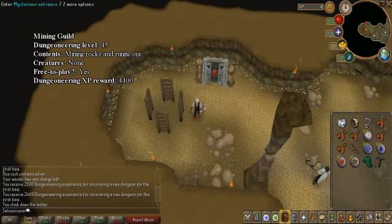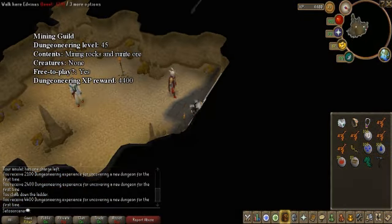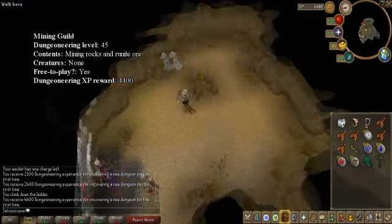The Mining Guild. The Mining Guild dungeon is next to the stairs. This has ores like mithril, but it also has a runite rock. This makes it an easy spot for free-to-play players to get runite ore.